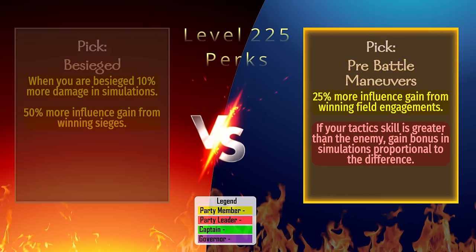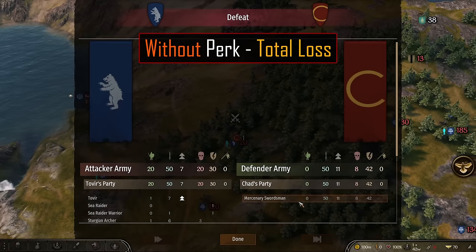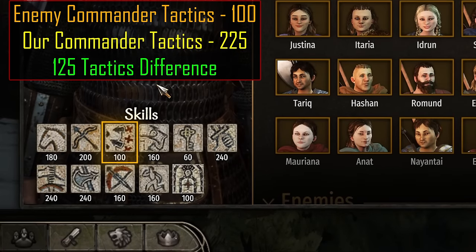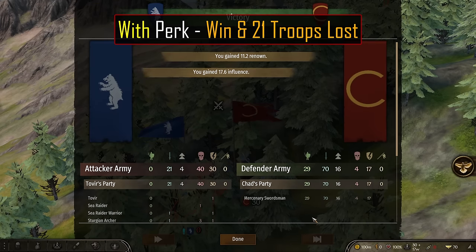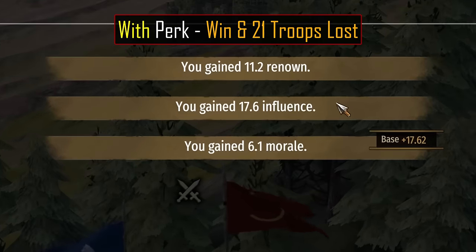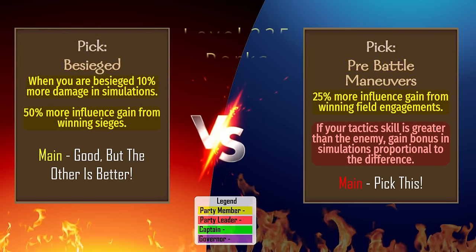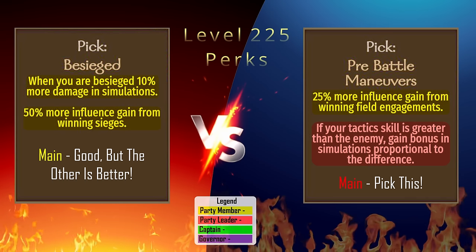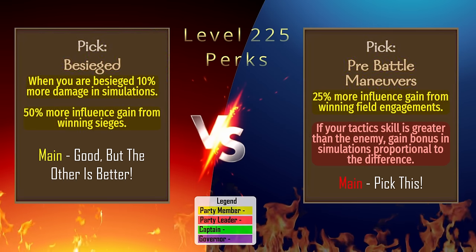Pre-Battle Maneuvers: This perk increases the simulation bonus damage for having a higher tactics skill than the enemy army commander. In testing, we see a total loss in the first battle without the perk. The enemy commander has 100 tactics skill while ours is at 225 — a difference of 125. This time we win a landslide victory and lose only 21 troops. The secondary perk increases influence gain from winning field engagements. Pre-Battle Maneuvers offers significant value for both perks, as the auto-resolve boost is massive when we have a higher tactics skill, and we'll be fighting more field battles than sieges in general.